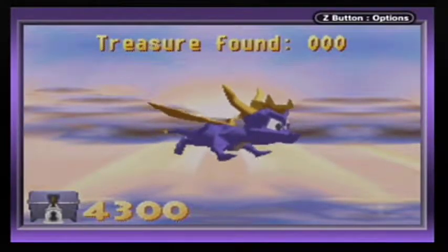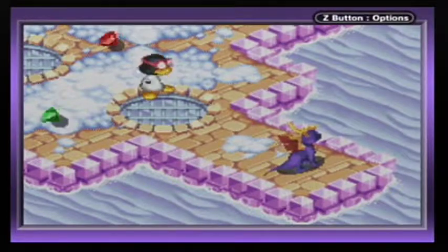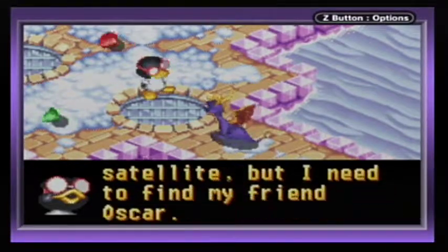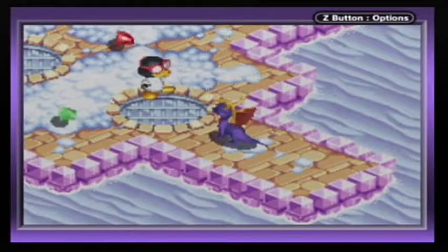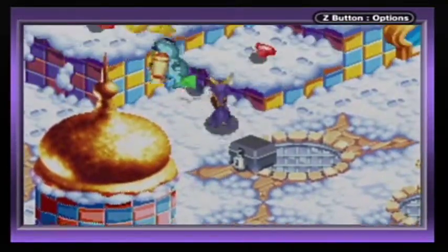We have come a long ways. While going to Star Park, I was not expecting to see Snow and Penguin Man. Oh my gosh. Spyro, we're almost ready to launch the observation satellite, but I need to find my friend Oscar. He has the key to start the engine. Can you find Oscar for me? Sure. Crazy Penguin Man.